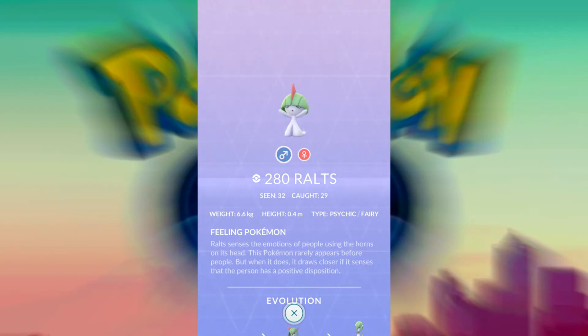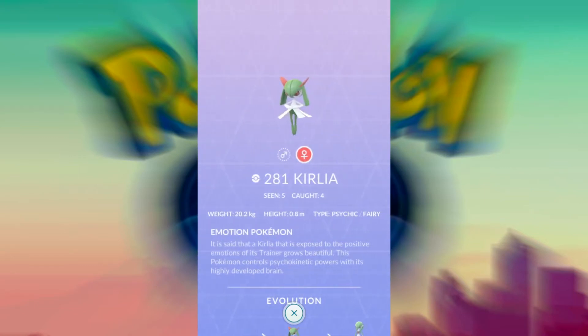Going from Ralts to Gardevoir will set you back 125 candies, which is actually a good indication of Gardevoir's worth. With that in mind, let's jump right into her battle prowess by looking at her typing, weaknesses, and personal moveset strengths.